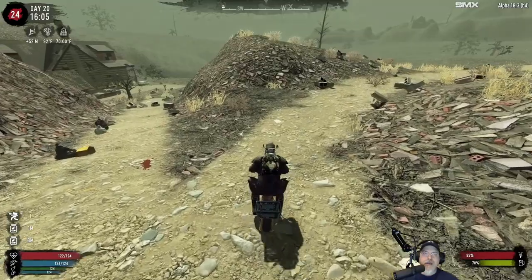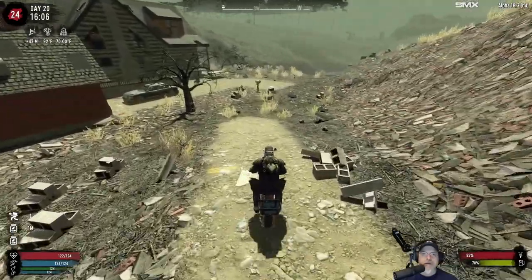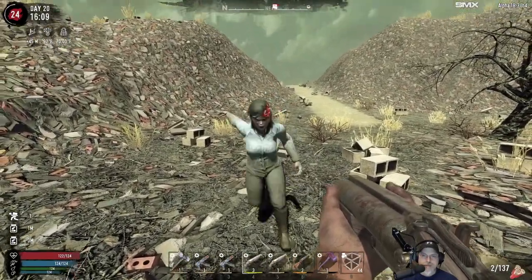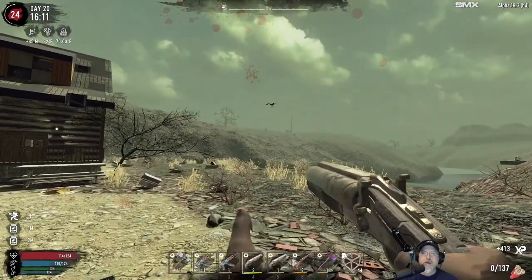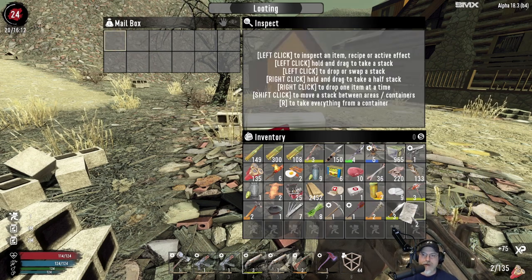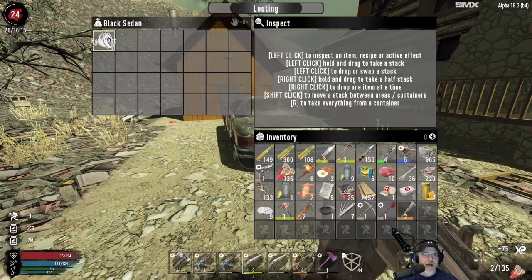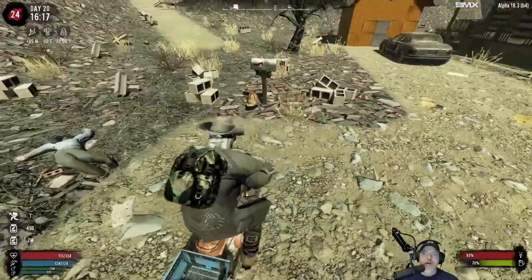We've got a little POI there — let's go just look at it real quick. You still coming, lady? Alright, if you insist. Another stupid buzzard. We already know that, so we'll scrap it and just take the paper. Let's get rid of those plant fibers — we don't need to carry those around. We can check the car. I've done this POI a few times in Alpha 17, but we're not here to do POIs. Okay, let's go.